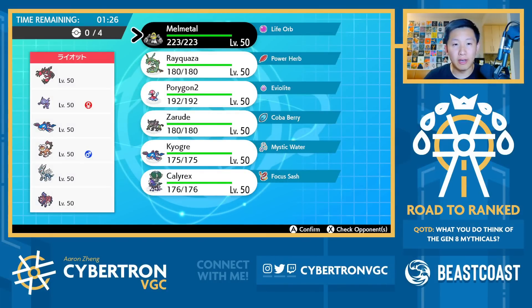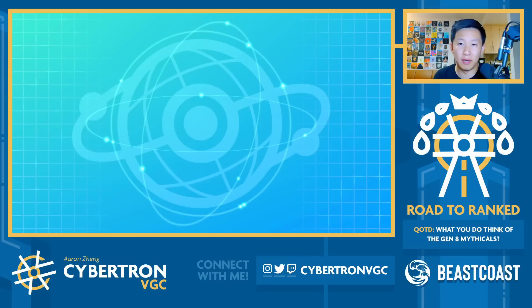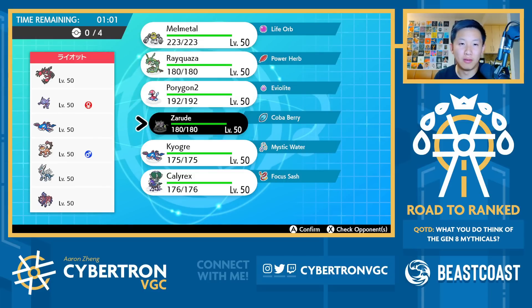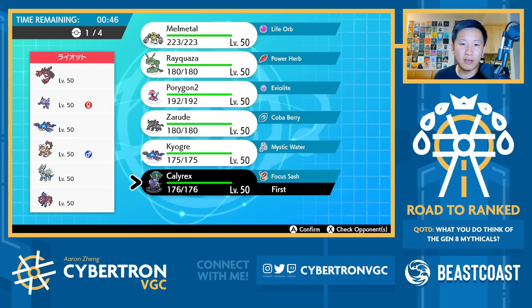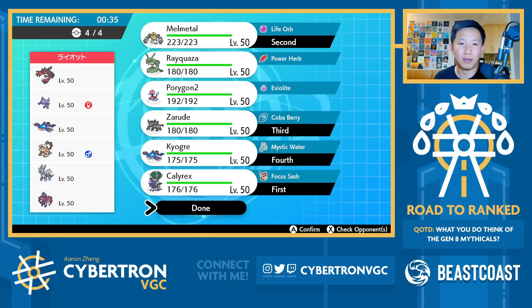We've got Sableye, Yveltal, Kyogre, Landorus-T, Dialga, and Zamazenta. How do I want to approach this? Sableye is kind of annoying. I'd really love to play towards Melmetal with Speed Swap, but Sableye is obviously going to be the main problem. I think Melmetal is really cool here. I could see them leading with Dialga. So Calyrex-Melmetal, Zarude, and Kyogre in this one is how I want to approach it, I think.